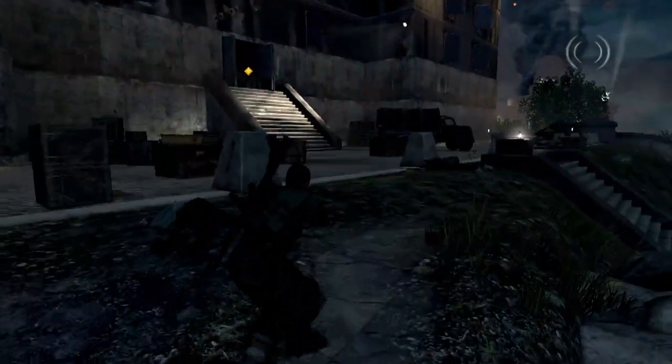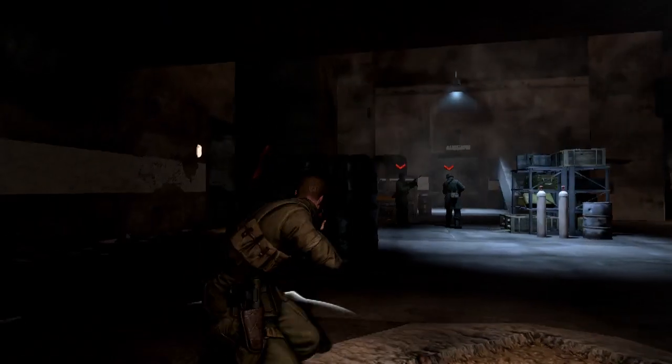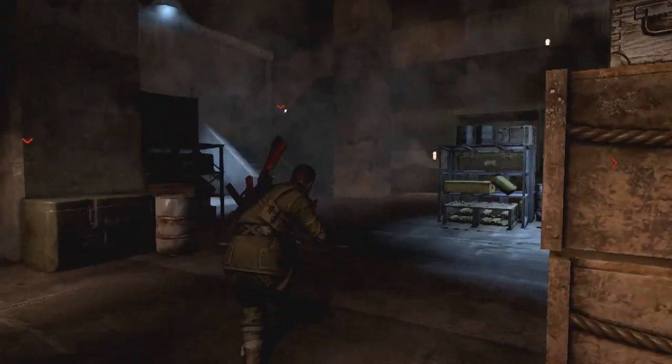Inside the Flak Tower, it really is like cat and mouse. Avoid soldiers at all costs and make your way to the roof.